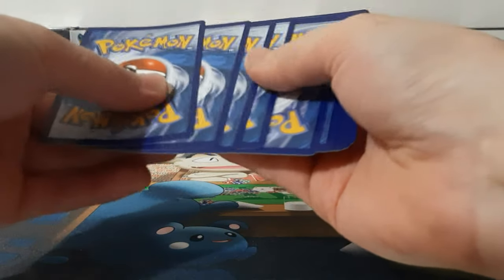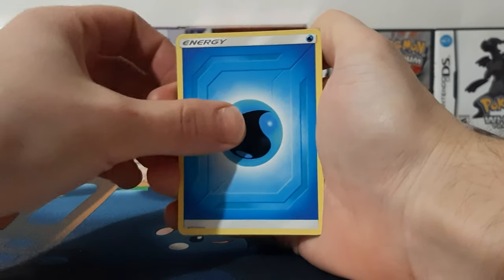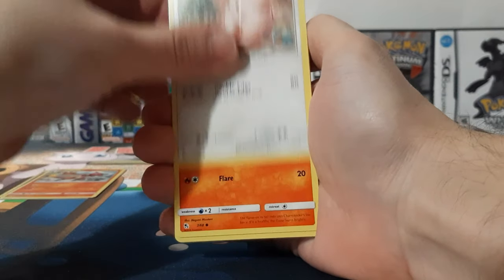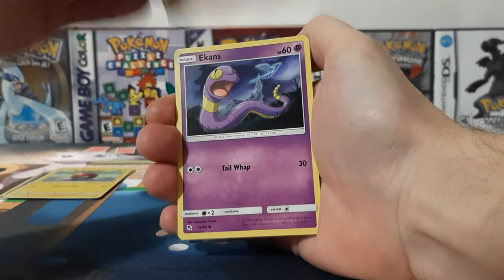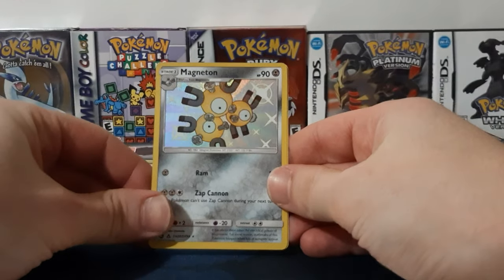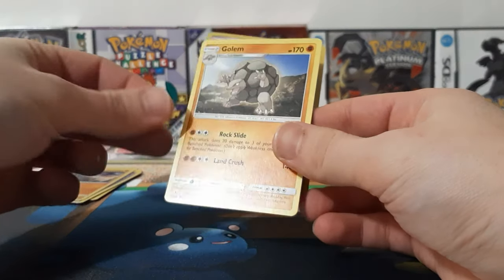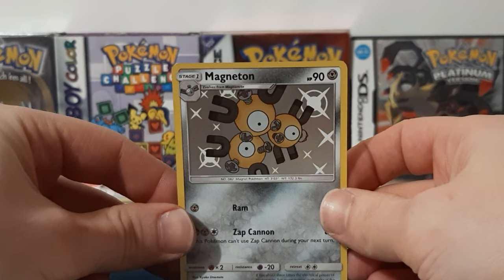Here's the code card. Starting off with Water Energy. Jinx, Charmeleon, Chansey, Charmander, Voltorb, Koffing, Ekans, Cubone, and a Magneton Shiny — very nice. And then a Golem for the rare. Awesome. I do not have this card, so that is perfect.